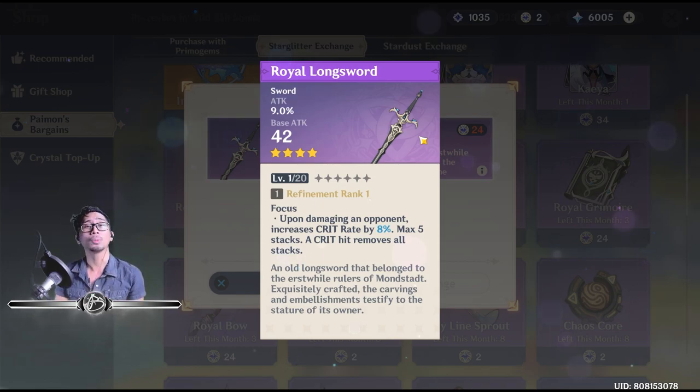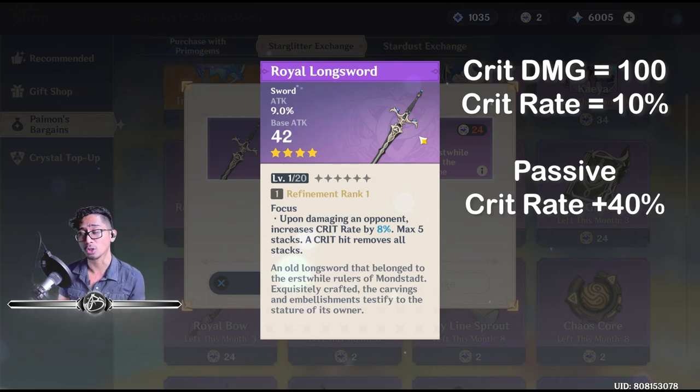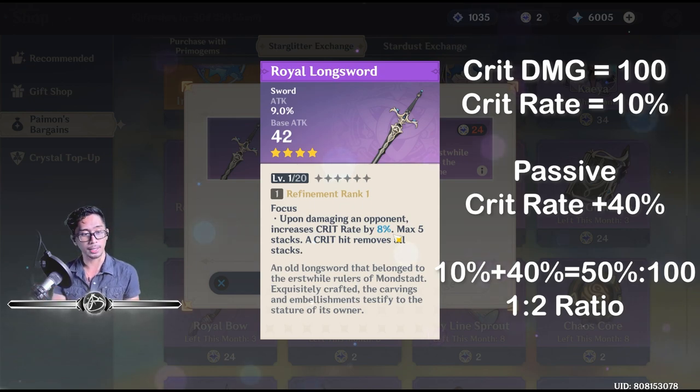Think about this — normally the crit rate to crit damage ratio is 1 to 2, meaning 1 crit rate equals 2 crit damage. But with this weapon you can be more flexible and increase your crit damage. For example, if your crit damage is at 100, normally you'd want crit rate at 50. But with this weapon you can have crit rate at just 10%, because at max 5 stacks that's 8% times 5, which is 40% — so 40% plus 10% gives you 50% crit rate, matching perfectly with your 100% crit damage.